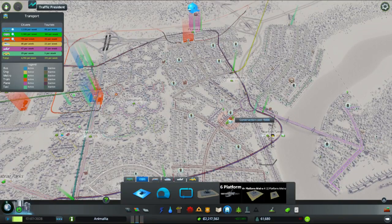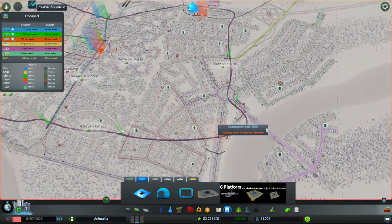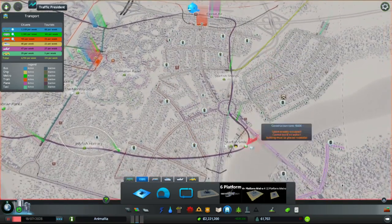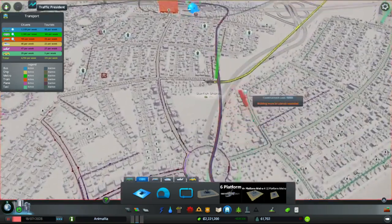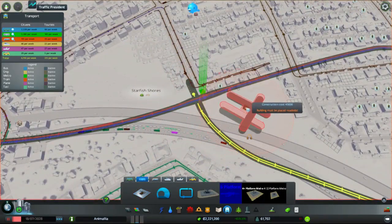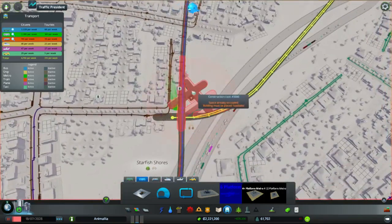I would like there to be more of my network, so what we're going to be doing is pausing while I've got a large number of cash and essentially looking at where we can increase the amount of stations we've got. First up, what I would like to do is essentially put in a loop that goes around Starfish Shores and then connect that up to the rest of this unit.